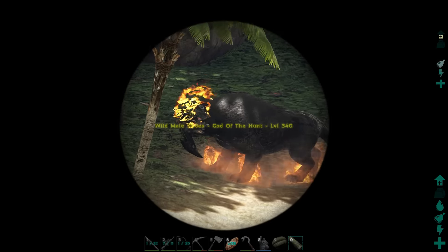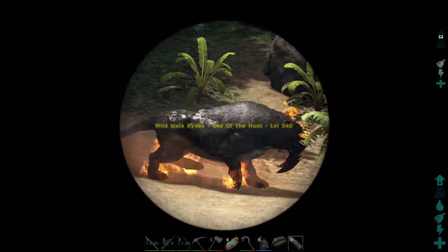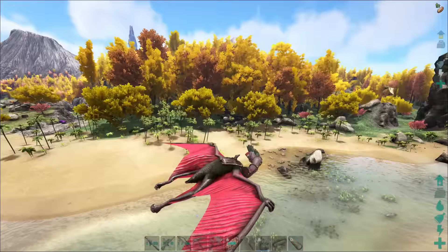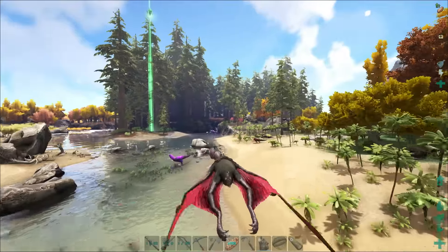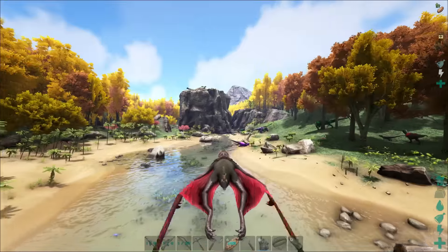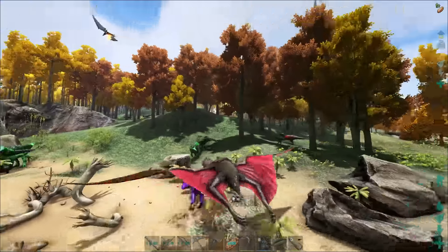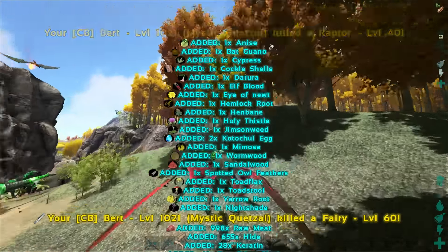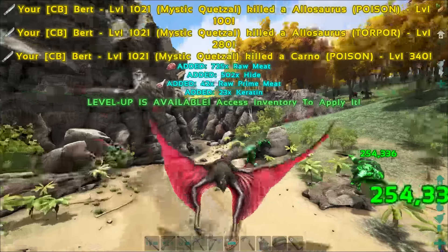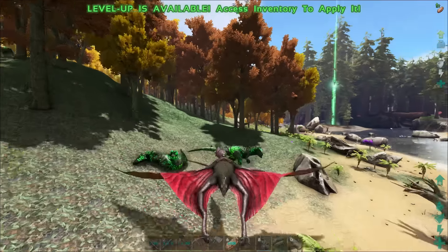We're back, guys. A wild male Kydes God of the Hunt, level 340 — it's probably the highest I've found. Most of them are level 40 and 60 and stuff, but it's a good test. It is incredibly dangerous around here; there's so many Carnos and Allosaurus, it's just crazy. I feel like we should just kill them all — it's good XP for the Quetzal. Oh, we got some stuff from the fairy. Everything's going to one hit, so that's pretty nice — except for these Gods of the Hunt, obviously, because they're amazing.